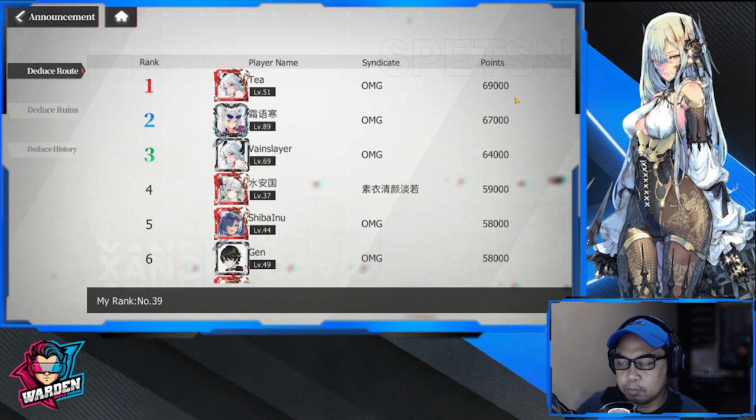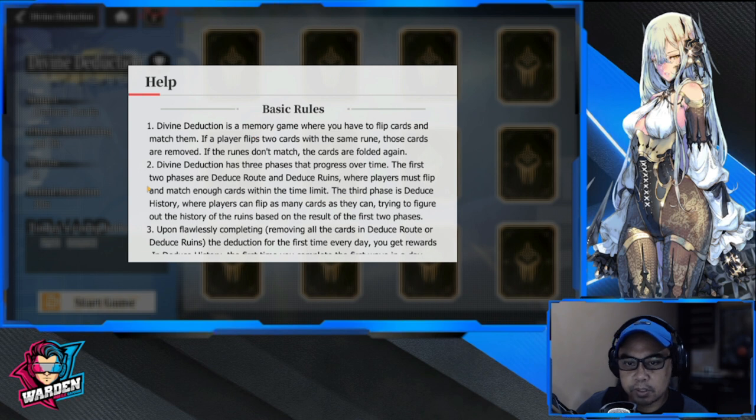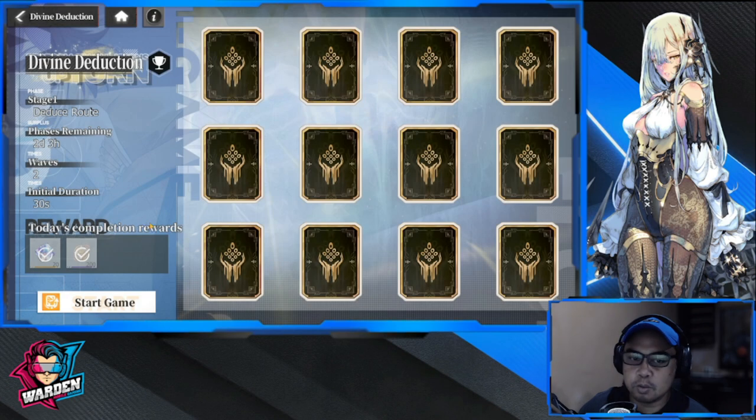Not sure how many points — it's 69. Okay, so Divine Deduction is a memory flip game. Figure out the flaws, complete the room, flip all cards in the Deuce Ruins. First time everybody gets rewards; the first time you compete and get a flawless completion, the highest points in a single deduction game will be added to the leaderboard. Hopefully you enjoy this — you can continue playing but you won't accumulate rewards, though you'll still be accumulating points.